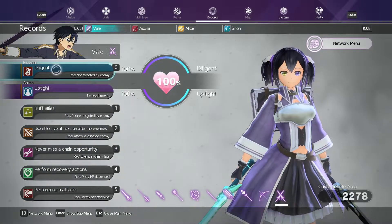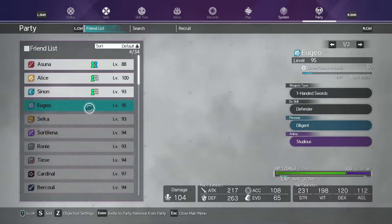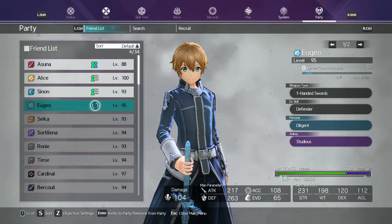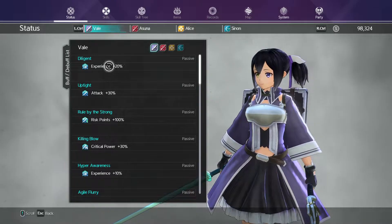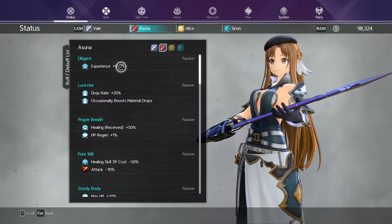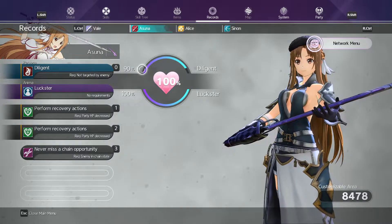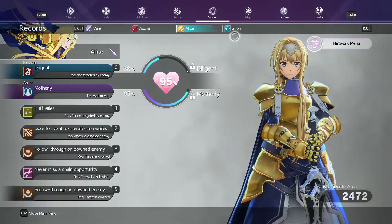If we go to our records, we have Diligent, which you can get from Yushio. There's another character that has Diligent but for the sake of this video we're going to focus on Yushio. Diligent offers a 20% EXP buff, and you can have Diligent on your allies and it'll stack. Austin's Diligent is at 19% simply because her Diligent is at 90% — you will have to max out their art codes from 0 to 100, but it's still good to have because you can stack Diligent with all of your teammates.